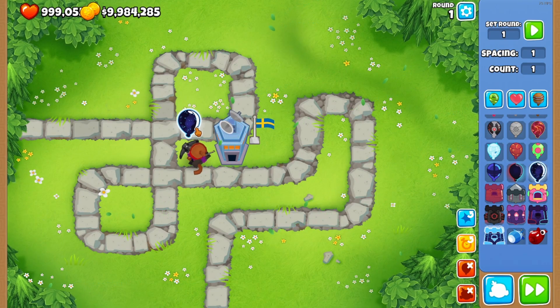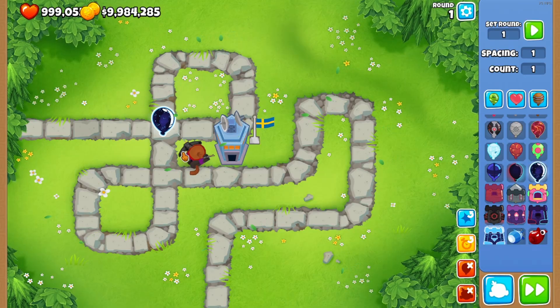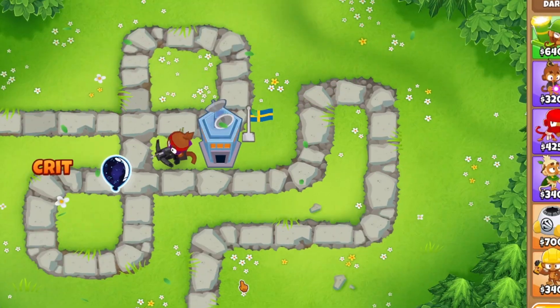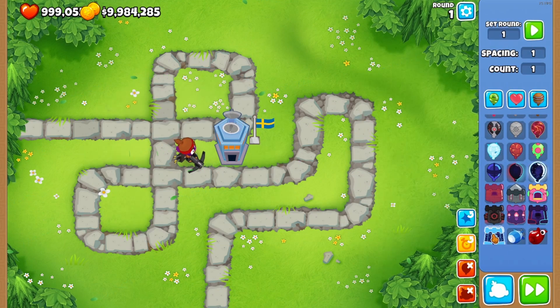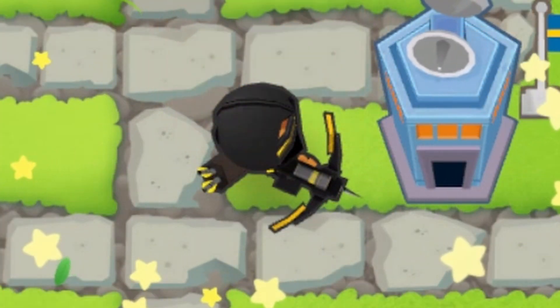I want to call this one the void balloon — it looks like the strongest ceramic, and it's actually quite large. The sharpshooter can't even pop it — that's how strong it is. Looks like we have to get the crossbow master to deal with this one.